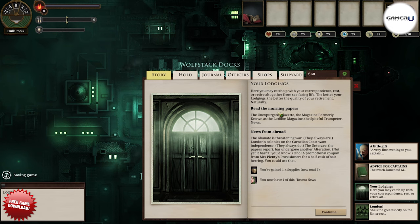Supplies cost a good deal of money, and your crew will run through them fast. So always make sure to check the newspaper whenever you make a stop for the chance to win free supplies.